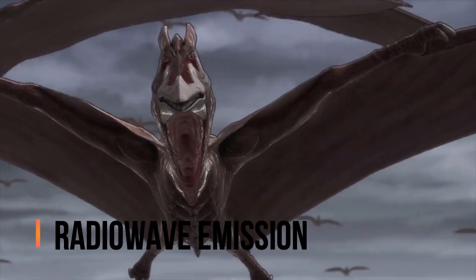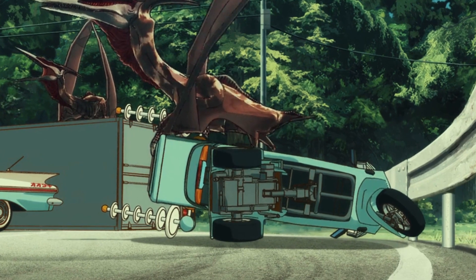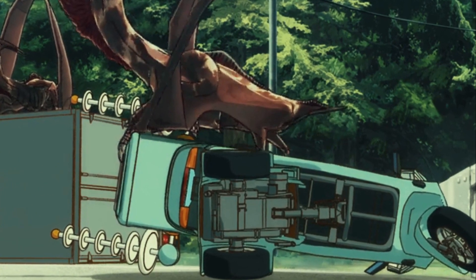Radio wave emission: the rodents passively emit radio waves from their bodies. Swarming: the rodents travel in large groups and will swarm any attacker they find. This was shown when Harvey tried to subdue a rodent only to get jumped and dispatched by the others, and when they were chasing Yun and Jet Jaguar through Tokyo.